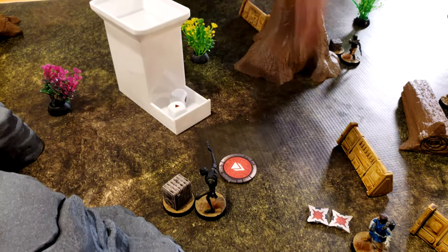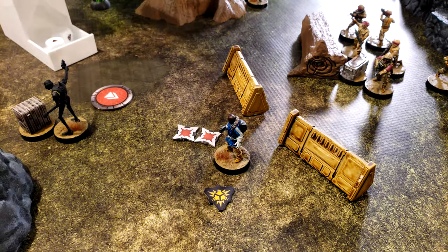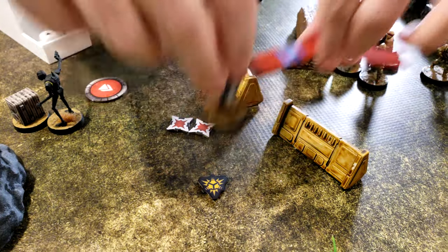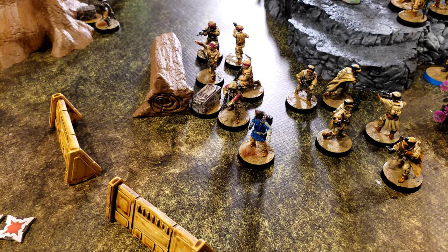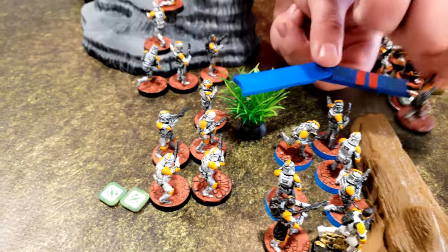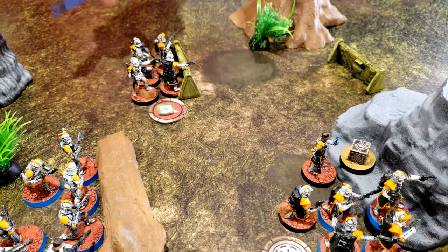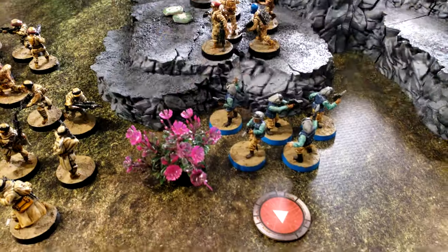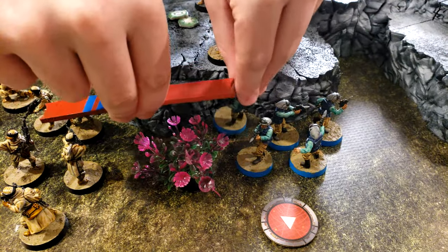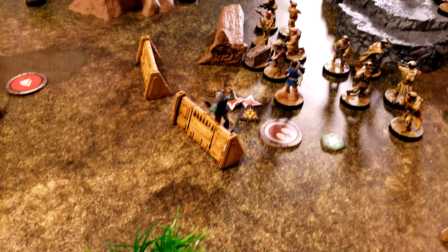You roll off suppression — I'm getting one off, so he gets two actions. He's going to move over here and then take a dodge. The guys are going to double move and come to here. They are going to double move up to the barricades.